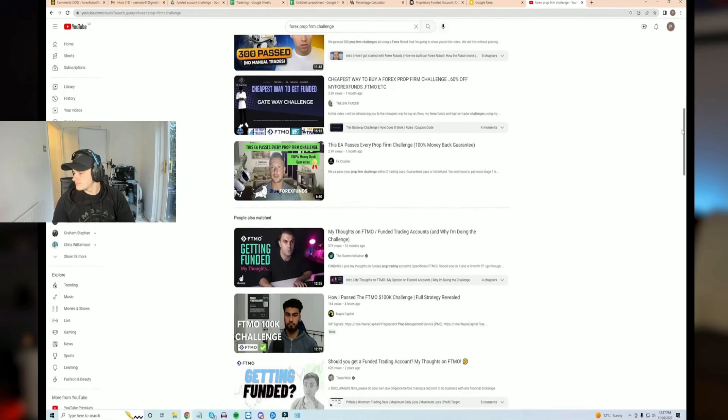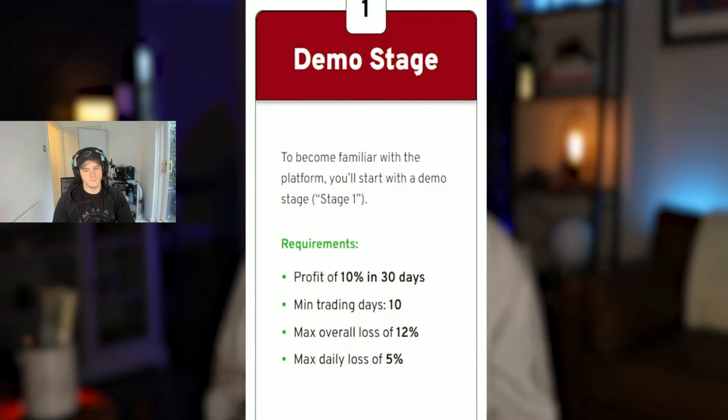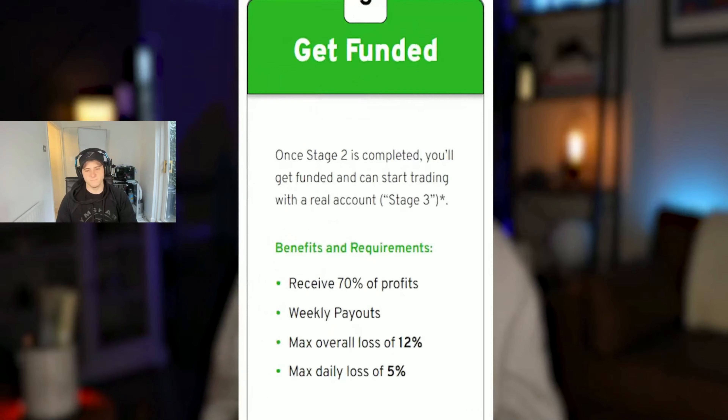Pat explains he has his own trading accounts, but with everyone doing prop firm challenges recently, he decided to try one himself with Osprey FX. The challenge has three stages: Stage 1 requires 10 trading days and 10% profit within a month, with a max 5% daily loss and 12% total loss limit. Stage 2 requires 10 trading days and 8% profit in two months. After passing both, he gets the $25,000 live account.